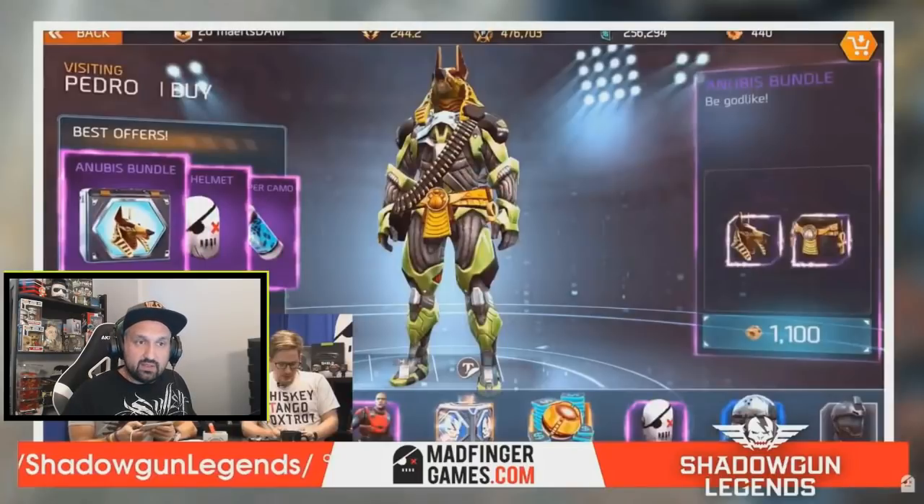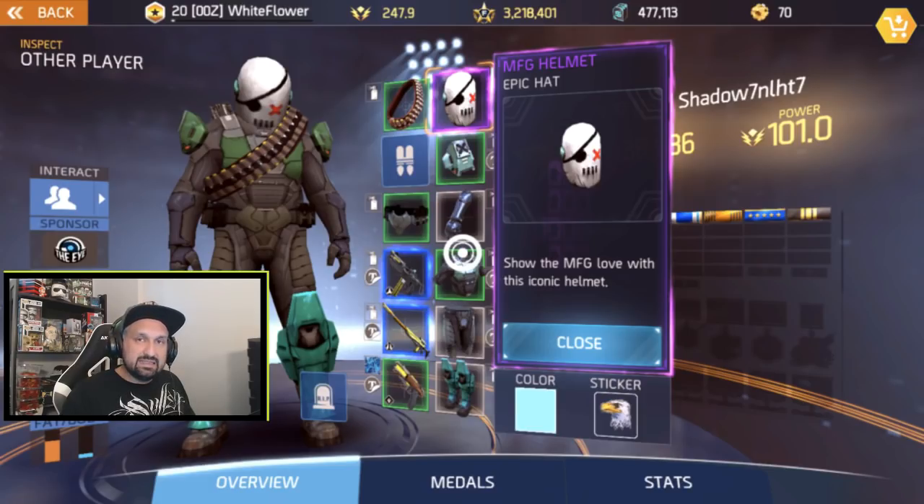You could also see it in the special offers — the Anubis bundle was still there after the update and it was showing the epic helmet for sale. So people knew about this hat for a while. We knew it existed but didn't know when it was going to be released — not in 5.0, not in 5.1, and we haven't seen it in 5.2 in the shop. I check the shop every day and I know a lot of you guys do the same.